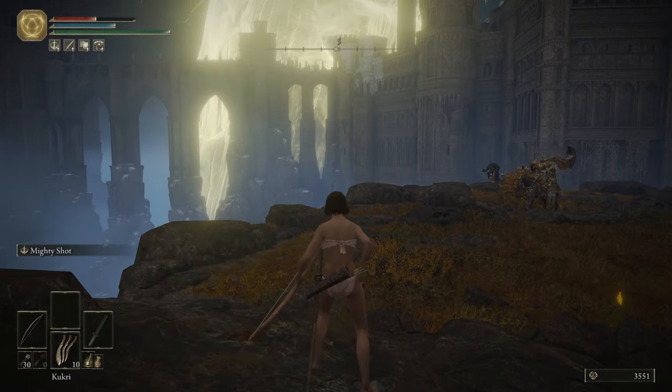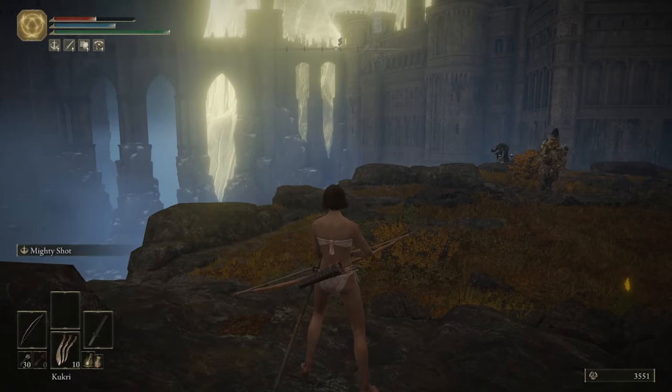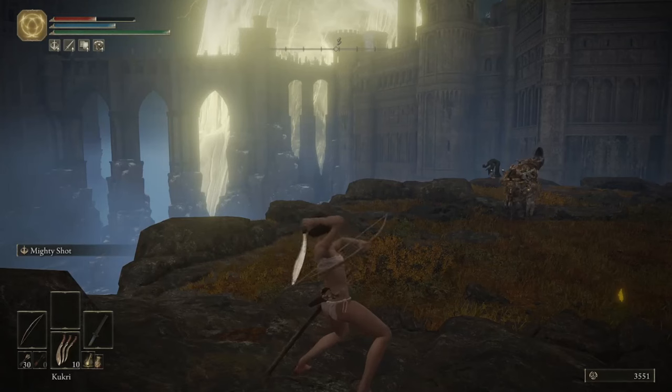If you miss, he might start walking towards you. Don't worry, just adjust your aim and throw again.